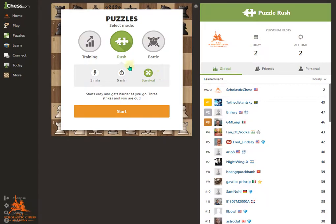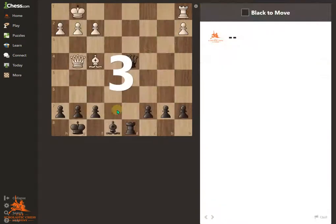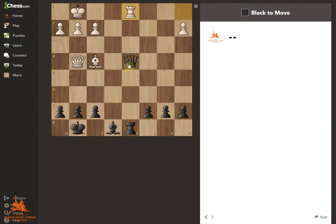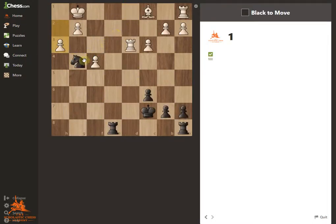So let's do a few, for example. Let's hit Start. It counts down 3-2-1, and then it's your turn. So right now, let's say I take the Queen, I take the Rook, they take me, and then I take back, and when I take back, this will be Checkmate. Another move here is if I move my Rook down, this will be Checkmate.